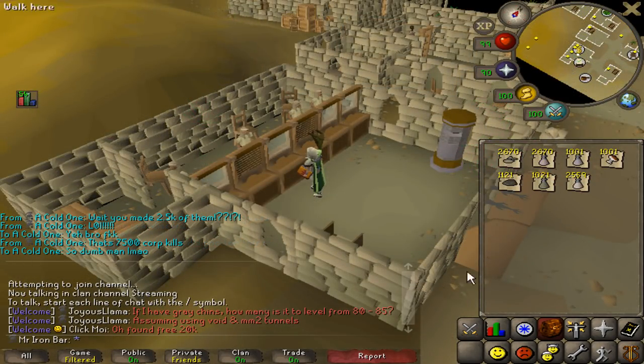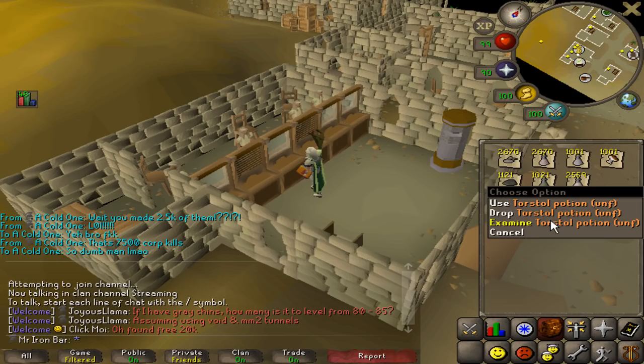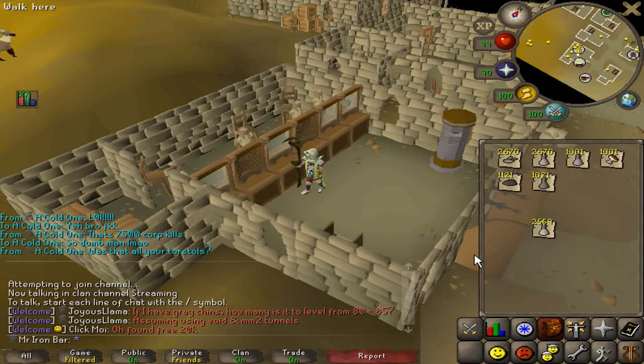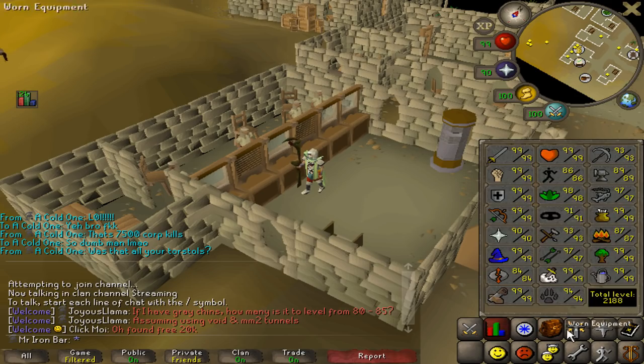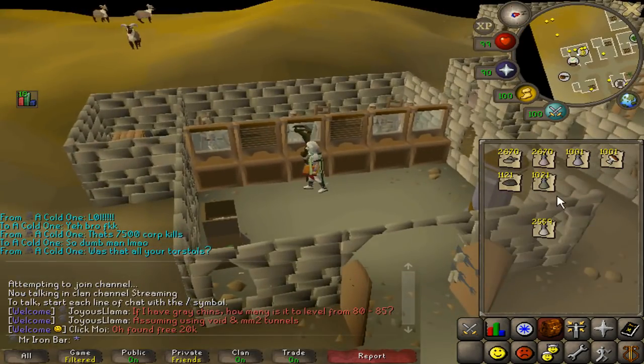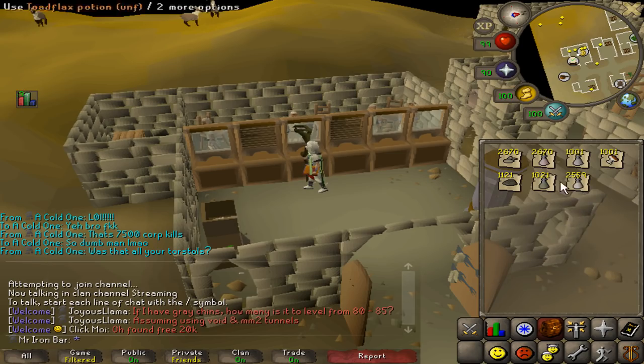They need to give warnings for stuff like this. You see this? This is Torstol potions - and of course I wanted to have my Torstol herbs with me to show you the XP. 499 right then and there. I was going to the lady to turn my herbs into unfinished potions but it just automatically does everything, so my Torstols ended up becoming casualties. I had 1.9k Torstols turned today into the potion, so now I have 2.5k.